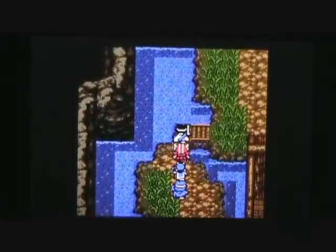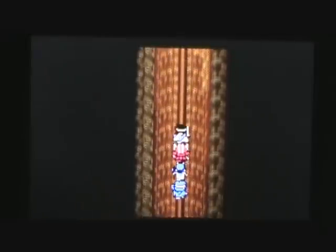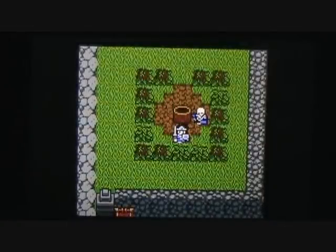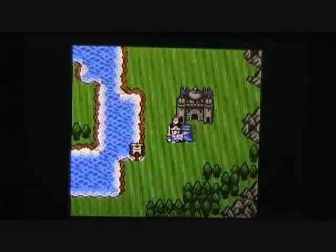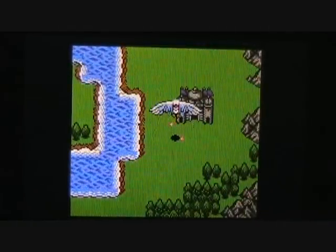We have finished exploring the Overworld, so that leaves only one more item on our to-do list. It is time to go pay the Demon Lord Baramos a visit and bring him to justice. We'll exit out and take a quick look at our map. Baramos' castle is located in the Gondo region — we're going to get on Limea and fly to the west. The Demon Lord's castle is right in this vicinity. Shouldn't take too long to get there now that we have Limea to fly on.